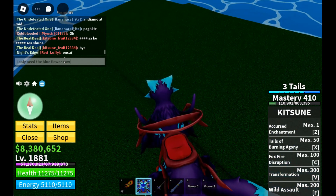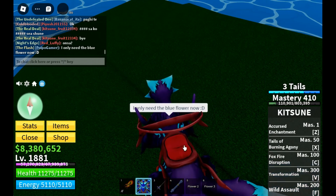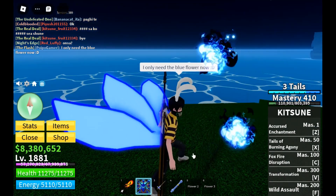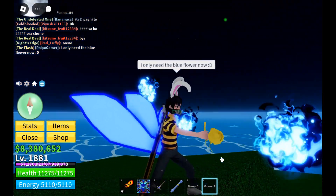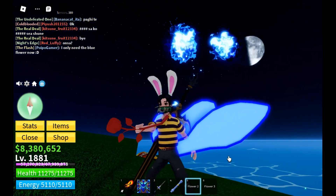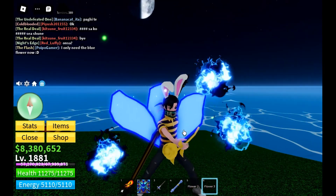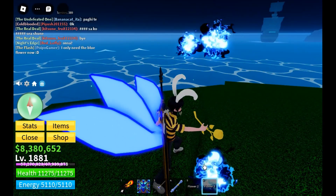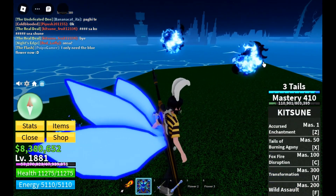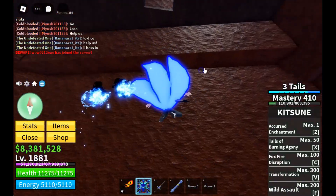The blue one is kind of difficult because it will spawn at night. The blue flower will spawn at night and it will be in several locations — just read the wiki. It's already mentioned there: in the cave island, in the graveyard island, and other places.